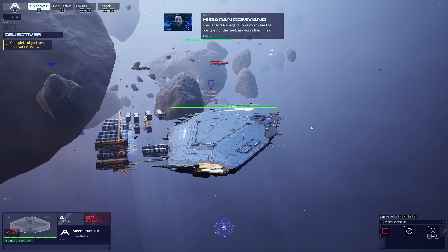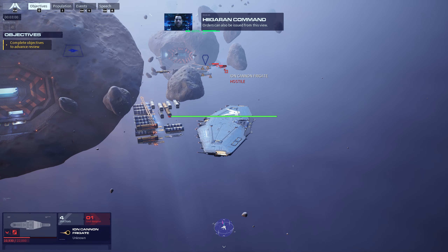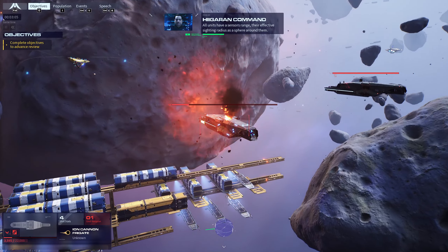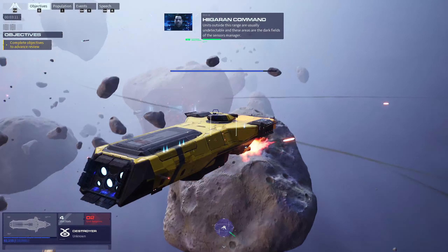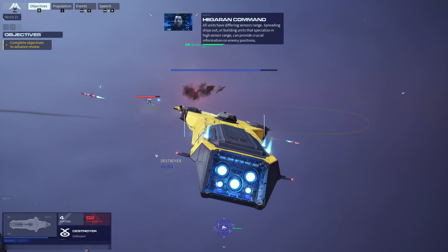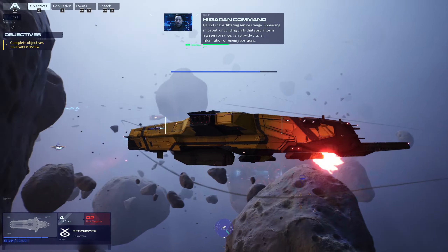The sensors manager allows you to see the positions of the fleet as well as their line of sight. Orders can also be issued from this view. All units have a sensors range; their effective sighting radius has a sphere around them. Units outside this range are usually undetectable — these areas are the dark fields of the sensors manager. All units have differing sensors range. Spreading ships out or building units that specialize in high sensor range can provide crucial information on enemy positions.